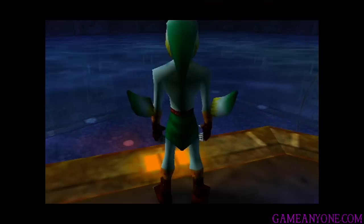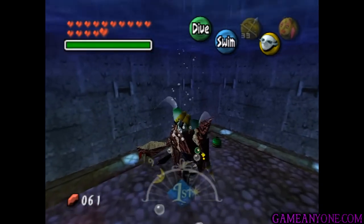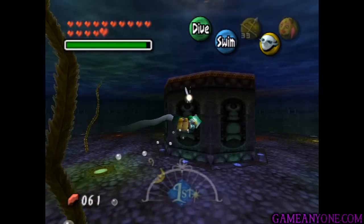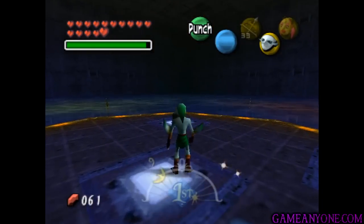shoot him whenever you can see him, and that'll cause him to sort of get stunned. Then switch over to the Zora Mask, swim up next to him, and hit him with the electricity. Then quickly get out of there. We're going to have to make our way back pretty quickly, and you want to do the whole jumping out of the water thing to get back on the platform.